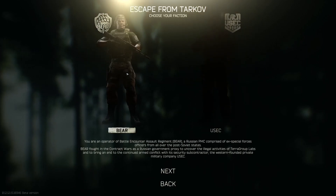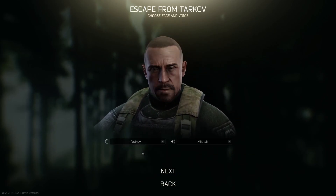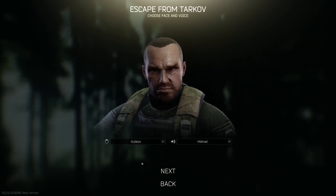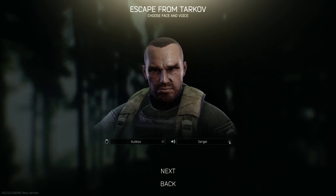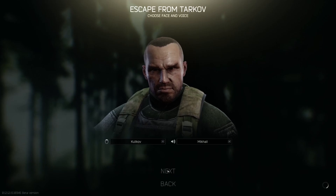Now we choose USEC or BEAR — I'm going to pick BEAR right now. We can pick what we want to look like and then choose the voice we want. I like this one, sounds a little bit older. There we go — choose a face and a voice.